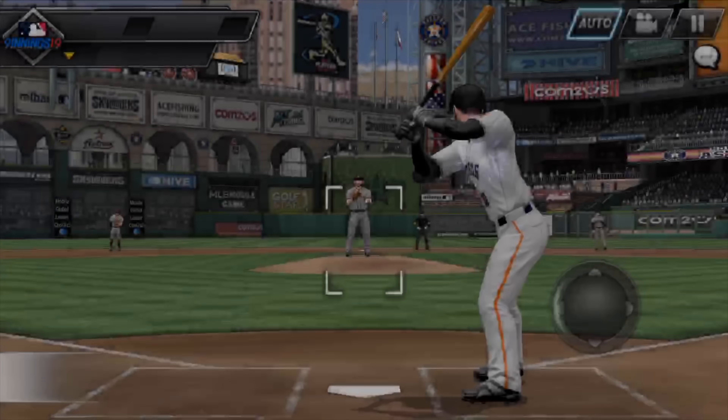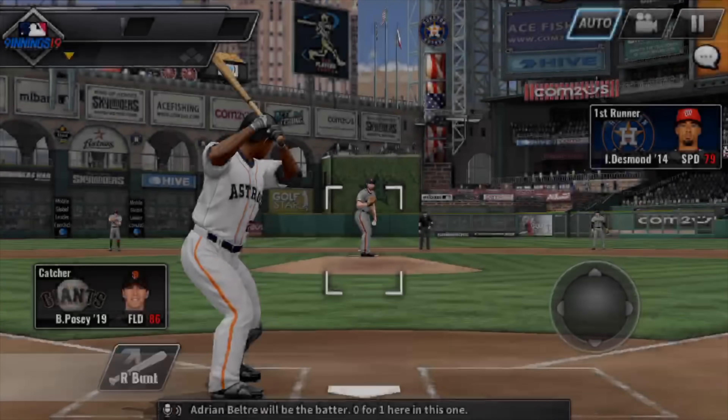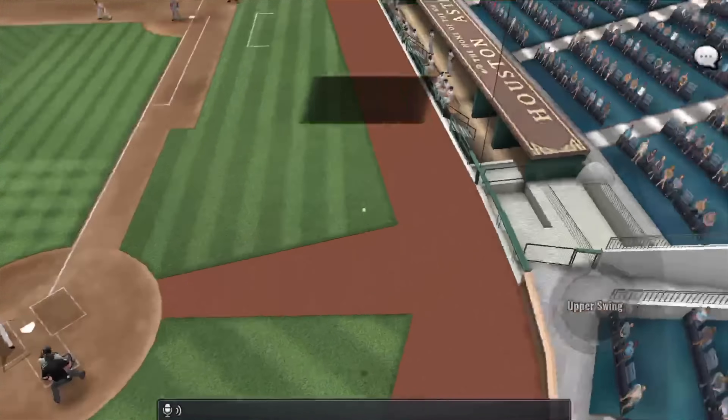Ian Desmond leads off the fourth. He works a 3-0 count, takes a called strike on the inside, and then gets drilled by the pitch in the midsection. Adrian Beltre steps in, 0 for 1. After a foul straight back and ball one, he swings and directs a ball towards right center for a base hit. He gets home for a run with that — the runner comes in from first, and it's an RBI double for Beltre, and the Astros take a 3-0 lead.